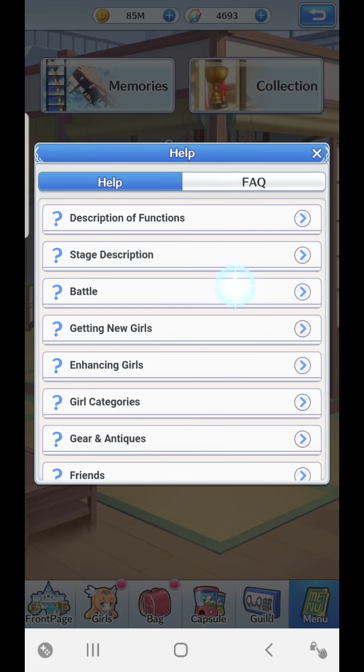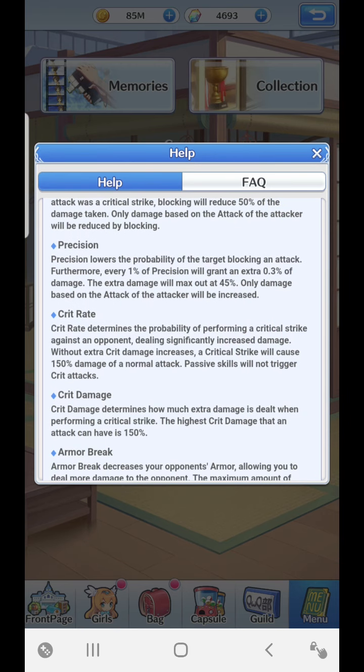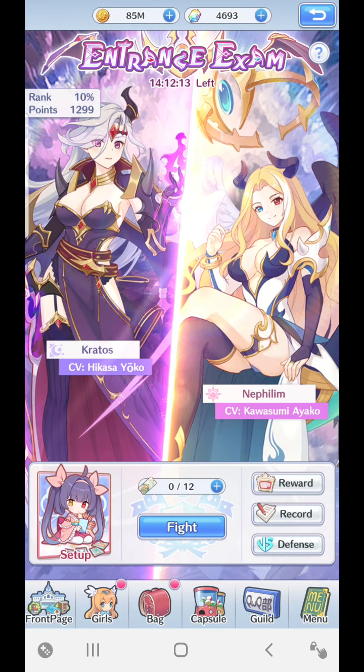Crit damage determines how much extra damage is dealt when performing a critical strike. The highest crit damage that an attack can have is 150. So imagine you've already multiplied all your base attack with various boosts, you've got skill damage on top, and then you do a crit and you're able to get another 150% on top of that. The calculations in this are crazy - that's crit damage.